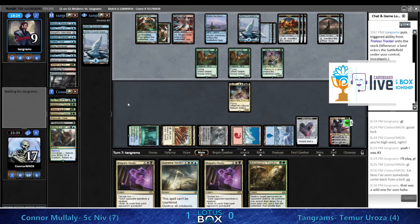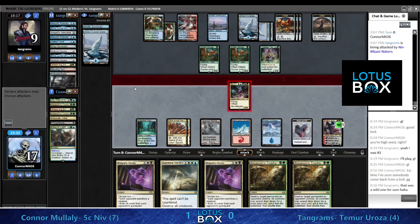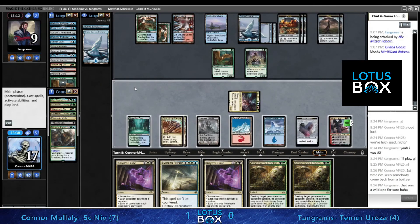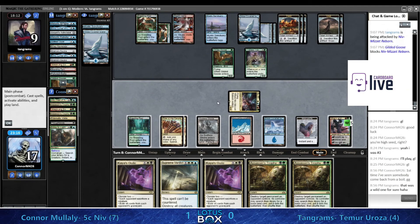It looks like we're going to get our attack in and then I suspect we'll see Supreme Verdict to clear up all the stuff. After the Supreme Verdict we could Trophy the Tireless Tracker and not worry about the Goose, keeping the six-six in play - that is a problem that does need to get solved at some point. A Goose did jump this turn, so looks like we're going for the Tracker.